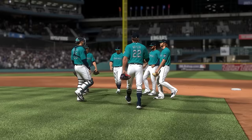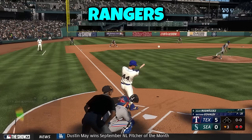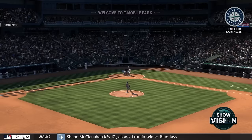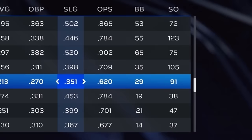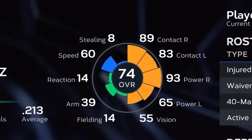The Mariners were hot as the playoffs approached, and blowouts against teams like the Dodgers helped them secure the third wildcard spot. Julio wanted to make a statement in the final game of the season with a no-doubt blast and a bat flip. While they lost that game, Julio's improvement had me optimistic — he got his OPS up to 620 with nearly 50 RBIs. He was up to 74 overall and was no longer the Mariners' worst player.